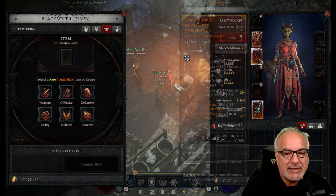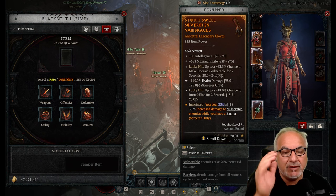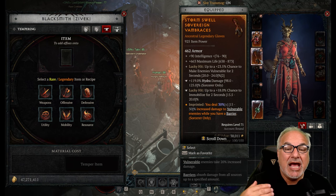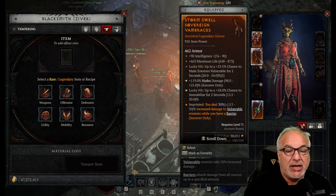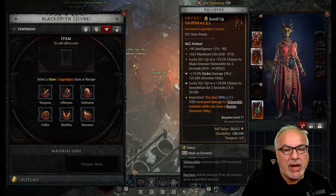Here's an example. You can see the anvil icon below the top three affixes — Intelligence, Maximum Life, and Lucky Hit. I added, through tempering, Hydra Damage. And I also added Lucky Hit through tempering. This is a fabulous way of min-maxing your character.